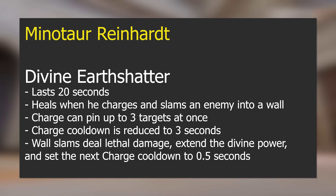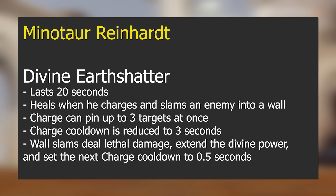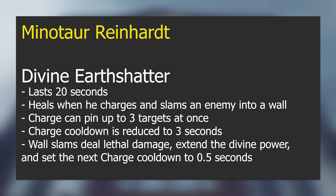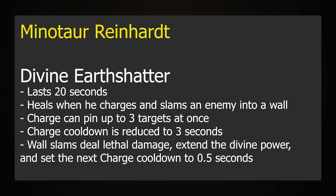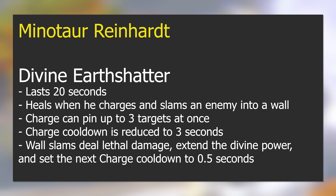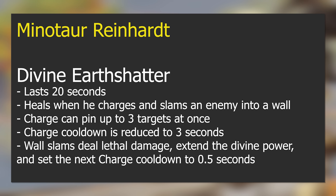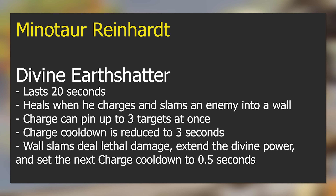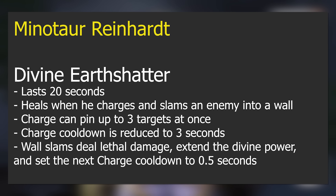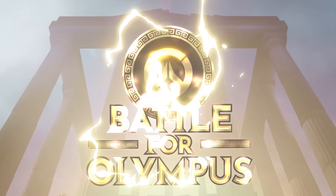Minotaur Reinhardt: Divine Earth Shatter lasts 20 seconds, heals when he charges and slams an enemy into a wall, and charge can pin up to three targets at once. Charge cooldown is reduced to three seconds, and wall slams deal lethal damage, extend the divine power, and set the next charge cooldown to 0.5 seconds. Reinhardt basically becomes a charge-spam machine — this is going to be a very fun one to play around with.